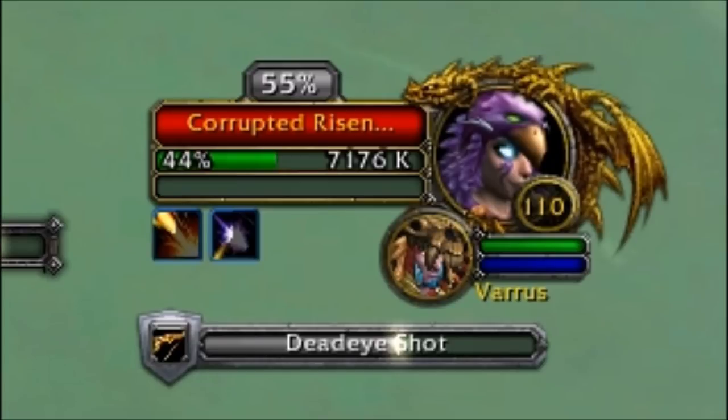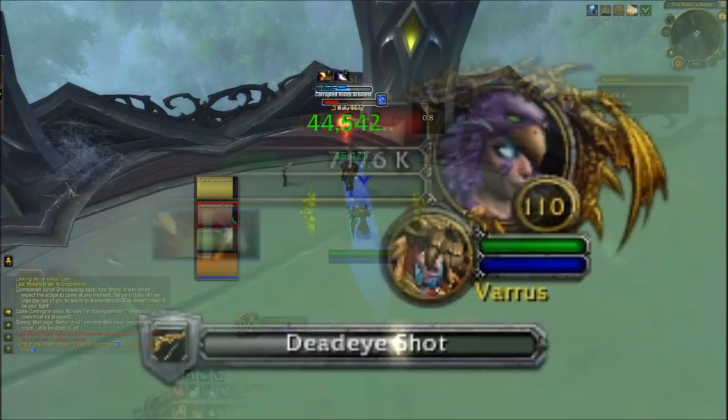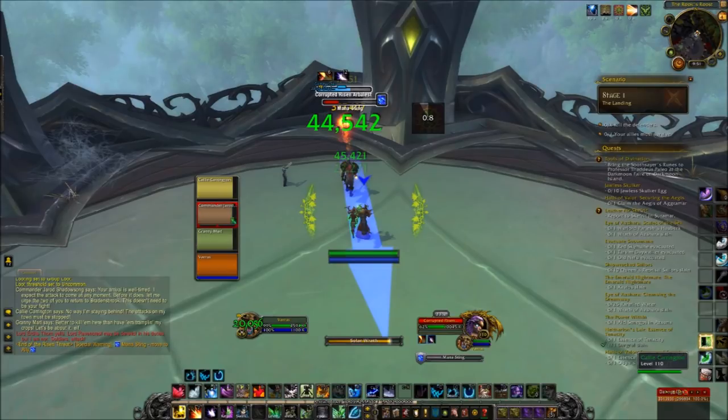In the first phase, there are three adds you're going to need to deal with. The first is called a Corrupted Risen Arbalest. They have two abilities: Dead Eye Shot, which is just their auto attack, and Mana Sting — a blue arrow that points from the Arbalest toward you. If you're hit by Mana Sting, you'll take a large DoT and your mana will start being burned away. This will almost always lead to a wipe, so position yourself so the arrow hits someone else, preferably the tank. Make sure you're ready to heal them as the debuff does a lot of damage.